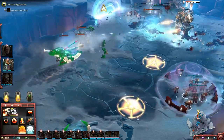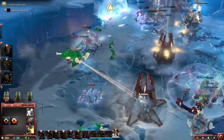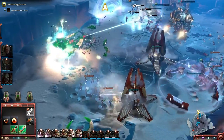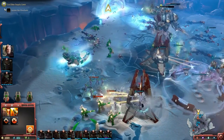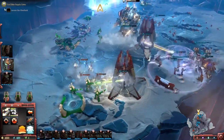I'm going to use Drop Pods again and bring in Laz Cannon Devastators. These guys chew through armor, so they're a good counter against that tank. But they're a lot more vulnerable at close range, so these Wraith Guard at the bottom of the screen are going to do some serious damage, and Solaria is going to need to lay down some fire.